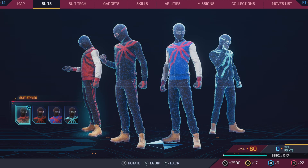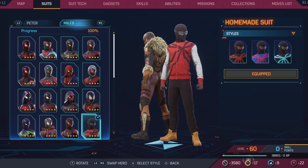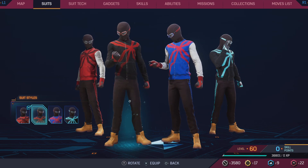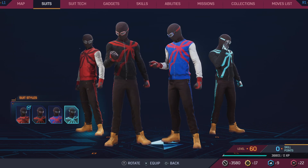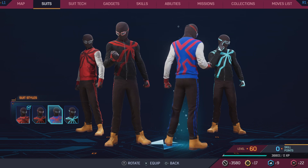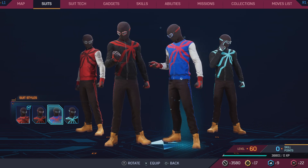The Miles Homemade suit — this is actually a good homemade suit. I like this a lot. It looks way better than Peter's homemade suit. It would go first. These two middle variants are really tied for second honestly. The blue looks really sleek. The fourth style is last only because I just never liked track pants that were blue.